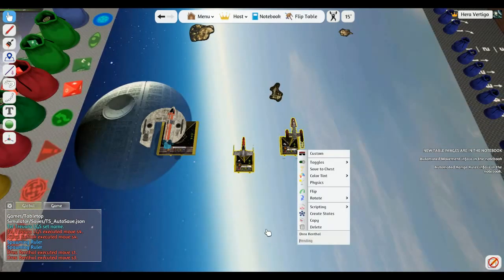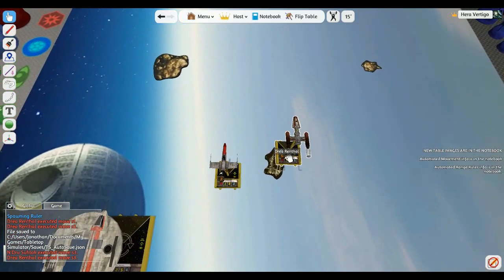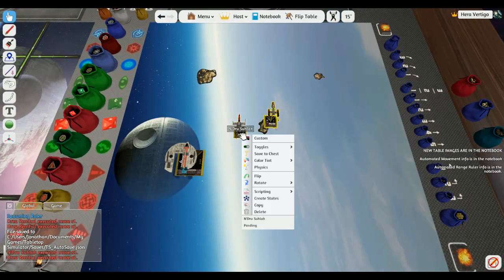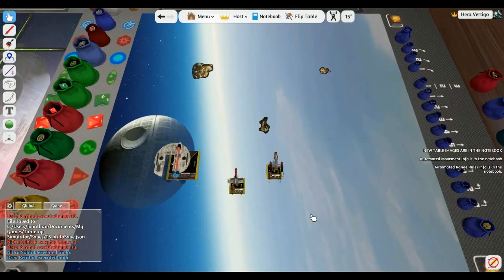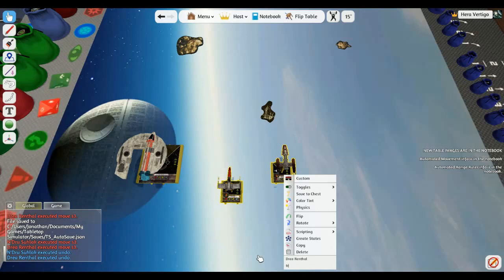Take these small ships and do a turn right - both at the same time, formation flying. I actually went straight forward and ran over the asteroid - I screwed up. Hit Q for undo - done. Let's try again: turn right three.